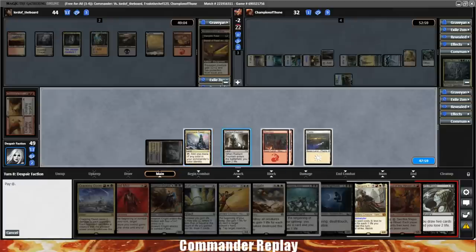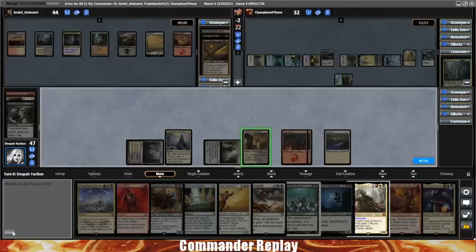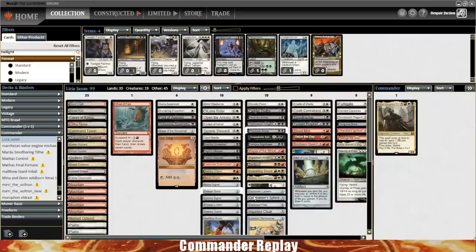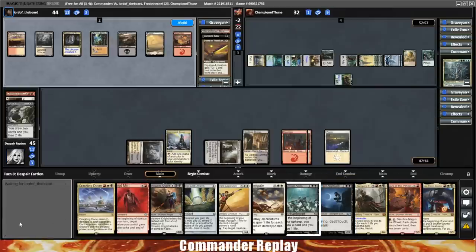Here comes Prime Speaker Zagana — here's the moment we've been waiting for. It'll come in with counters, so I think we want to Crackling Doom now. They sacrifice it — that way it won't come in with any counters and they'll only gain like two cards. Go for the blowout! Got him with the Crackling Doom! I gotta run that card more. The opponent gets themselves one card and draws a second with the Guardian Project — so much better than the six cards they would have drawn.